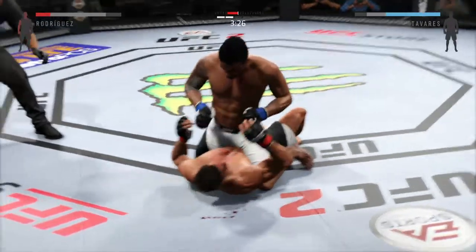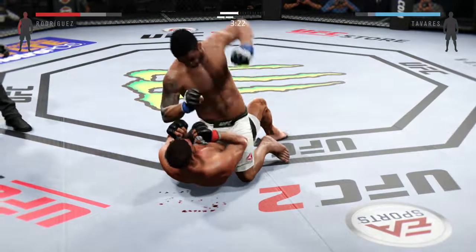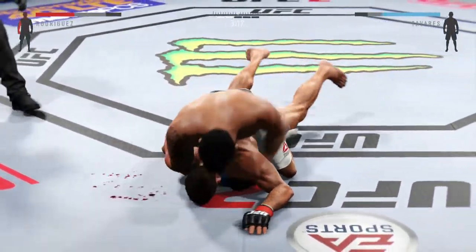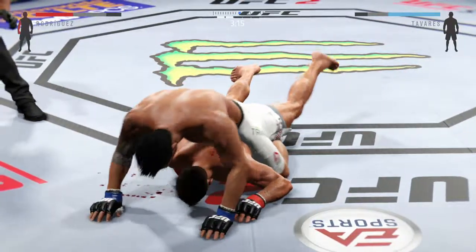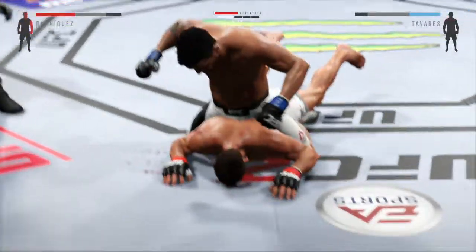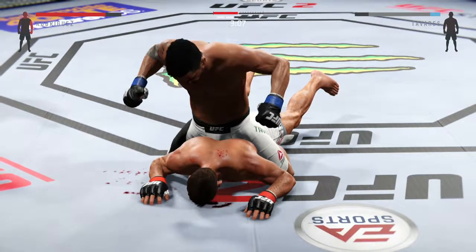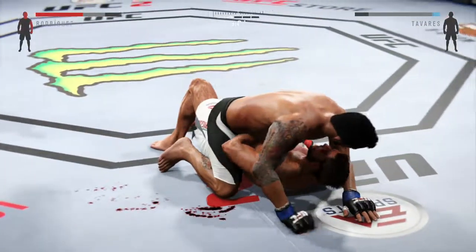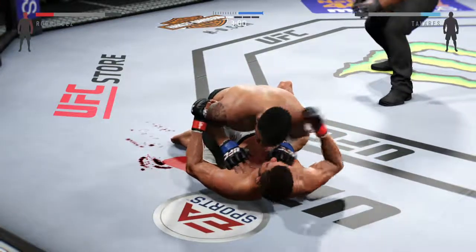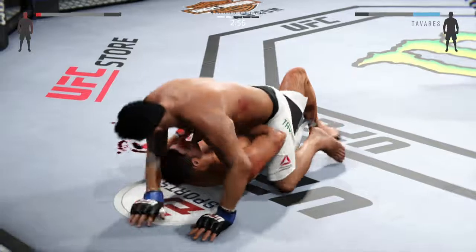Posturing up. He has landed so much damage that both of his eyes have started to swell. This is a dominant position — he's got his back. Flatten him out and he connects. Big right hand clipped him. Huge left hand! The hip escape — he's out of the full mount. Back to mount again.